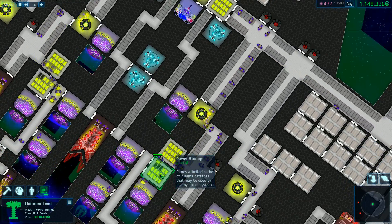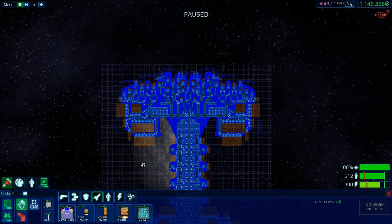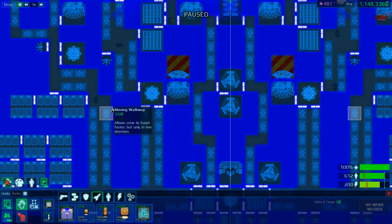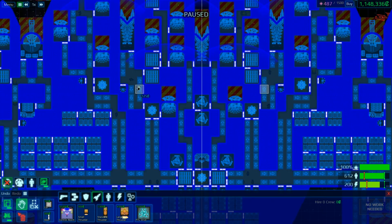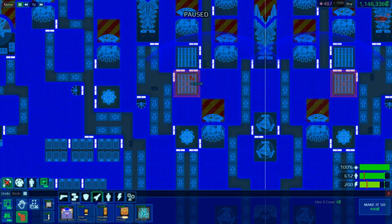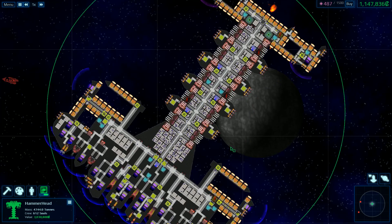That's a slight inefficiency there — it'd be slightly more efficient to have a door there instead, because then they wouldn't have to go all the way across. So instead it's just in that corner. These doors are fine, they just let people go here, there and everywhere. Heck with it — let's install a door there too. $500 to make the craft a little bit more efficient.